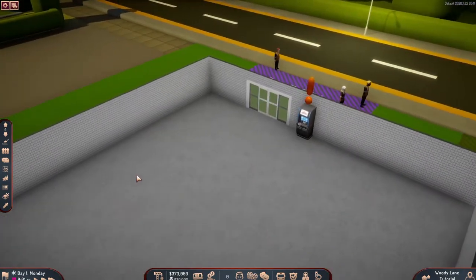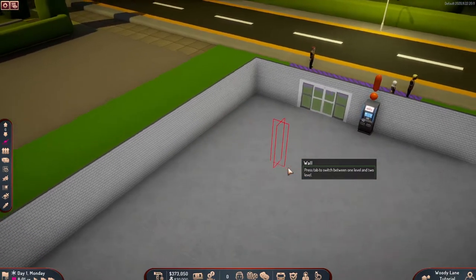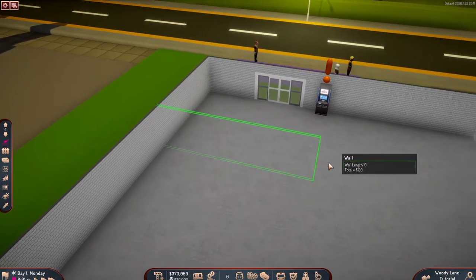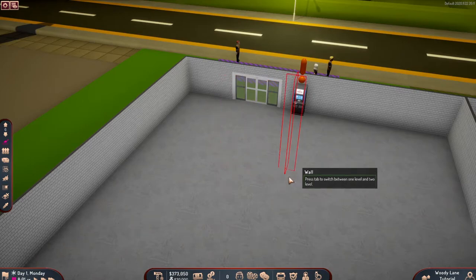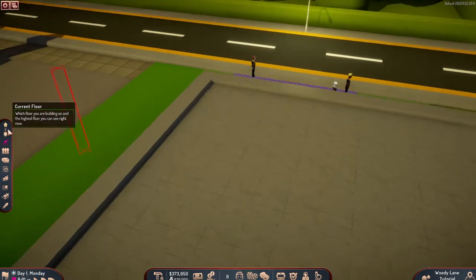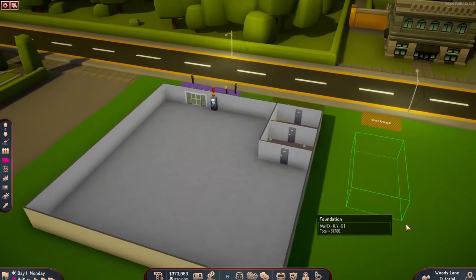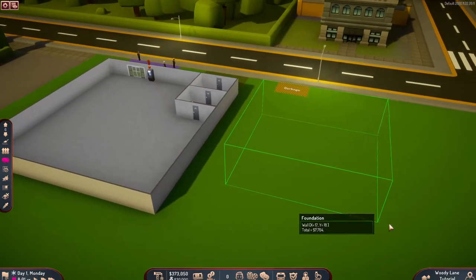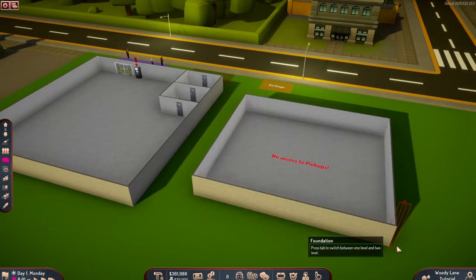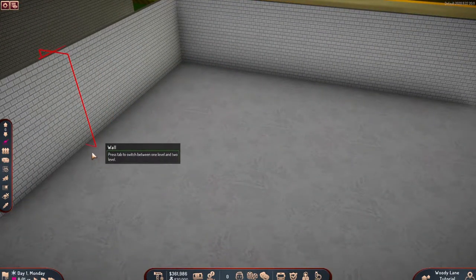Some basic controls: we have ground-up and ground-down controls, and a wall tool that allows you to build walls. A little insight on walls — one thing I didn't know how to properly use was double walls. Right now I cannot build them here because I have a roof, but if I build a foundation, we need to build the double-wall foundation, which you can do by clicking Tab. And here, you can have double walls.